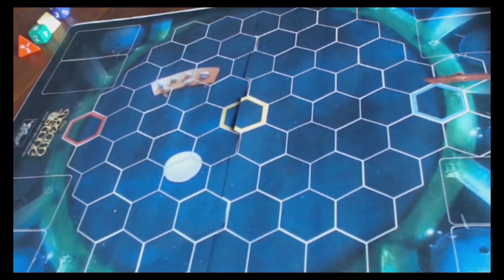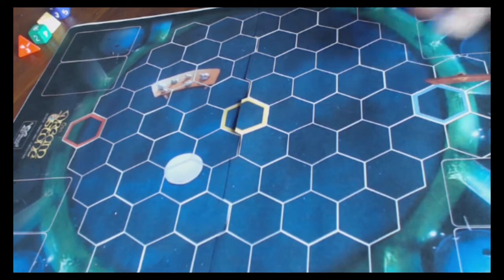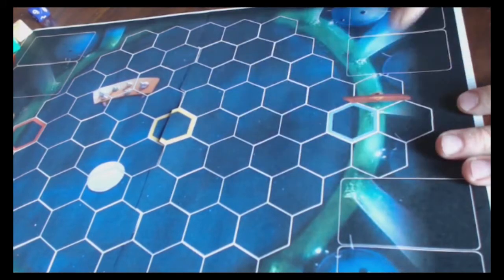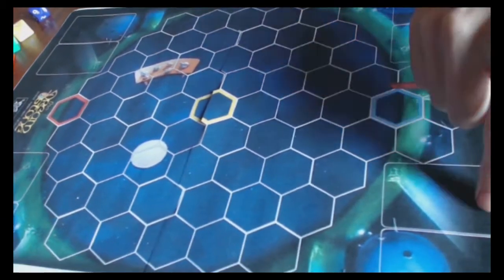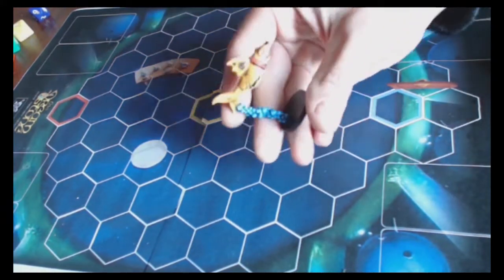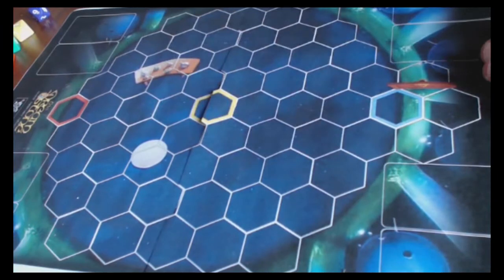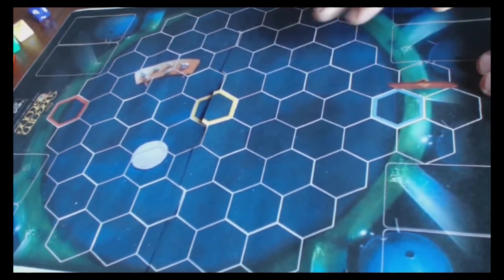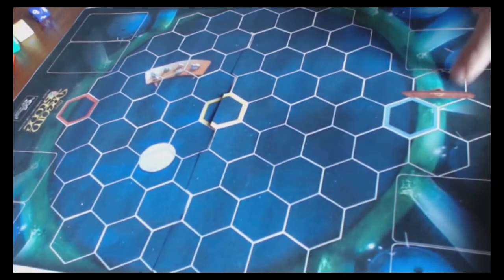So we're going to start off by picking and setting up our teams. In the basic game you get three models to pick from. In the advanced game, when we start throwing in some extra rules, you'll get four models. There are spaces on the end of the board for your team - the Dream Team, who are the good forces on this side, and the Elite Squad, the nightmare forces on the other side. In these little rectangles, this is where your character's playing cards will be, because all of the miniatures come with a playing card that gives you the stats for playing that miniature in the game.